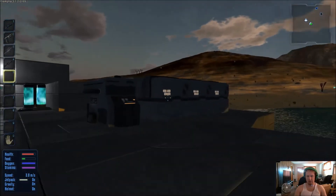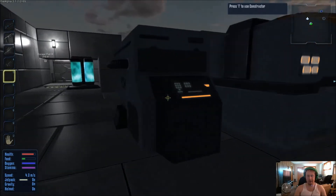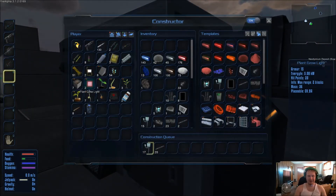Let's top off our O2 and come back over here. We've got 18 in reserve, so we're good on oxygen. Food we've got to get going — we need to. But I also need a hovercraft really badly.